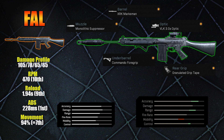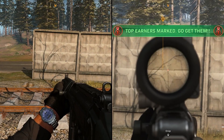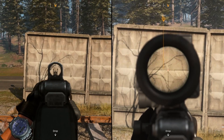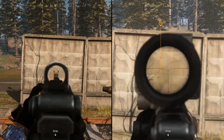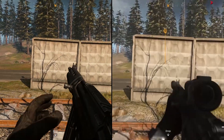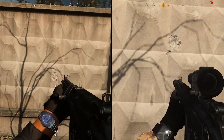As a result of these attachments, we've given ourselves increased accuracy, increased range, and increased control with some decreased mobility. However, as this gun already has the fastest ADS speed of all the assault rifles, that won't be too much of an issue. The final thing to look at is the recoil — we've got two clips on screen now. On the left you have the FAL without any attachments, and on the right the fully attached FAL. As you can see, the attached FAL has slightly less recoil. So let's see how this gun performs in some actual gameplay.